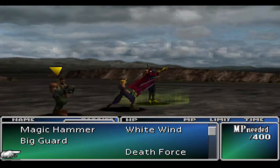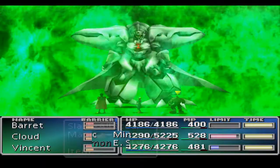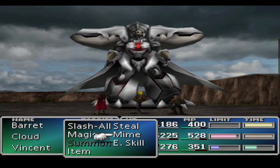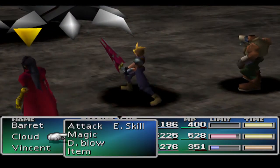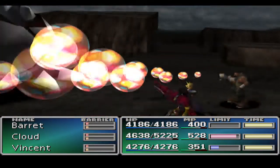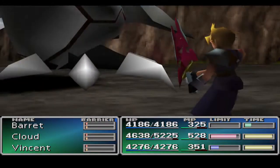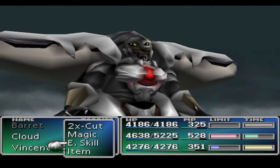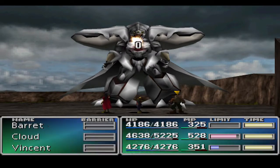Just keep casting Ultima on him with Vincent. And use Magic Breath since we can't really use physical attacks on him — Magic is the only thing that can hit him. Magic Breath seems to do a good amount of damage to him as well. Not even Death Blow hits him, which is a shame.